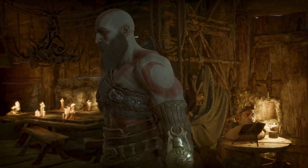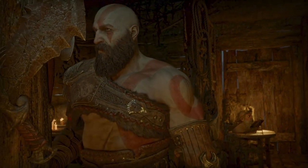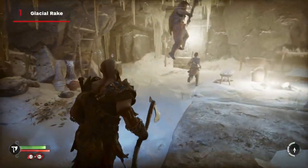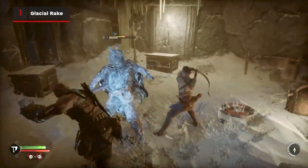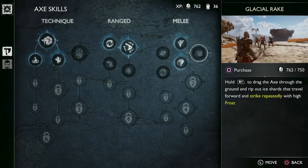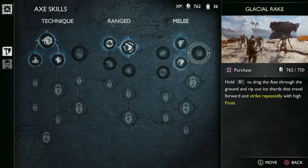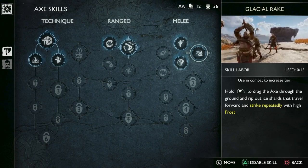There won't be too much to customise from the very start of the game, except for your weapon skills, so let's begin there. Glacial Rake is a powerful ability that you can get fairly quickly if you save up your XP, and it's absolutely worth the relatively short wait. You should be able to collect the necessary 750 experience points if you save it all until just before returning home after tracking the bear in the opening hour of the game.